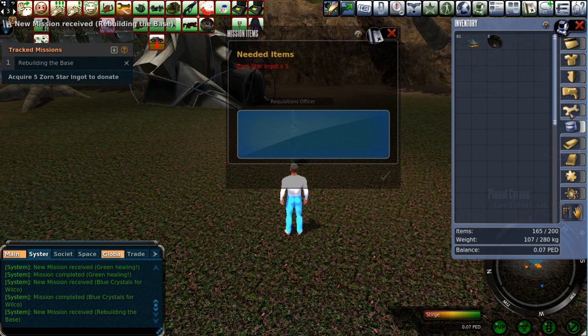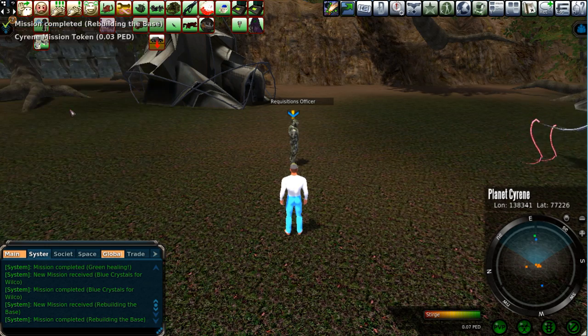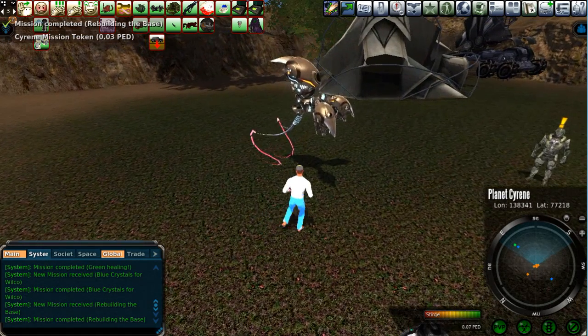I know where to mine Zorn Star Ingots — right here, five Zorn Star Ingots, ready to go. Fifteen Zorn Star Ore. Be back in 24 hours. That's three mission tokens right there.